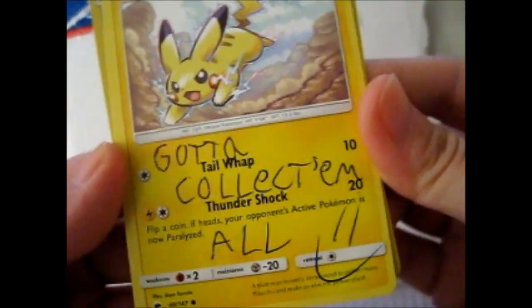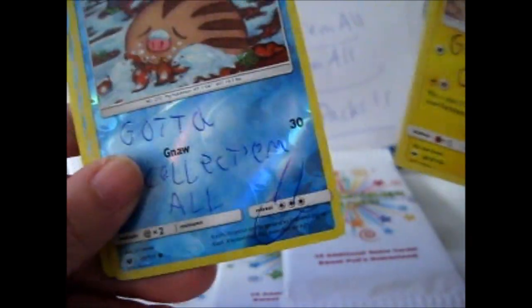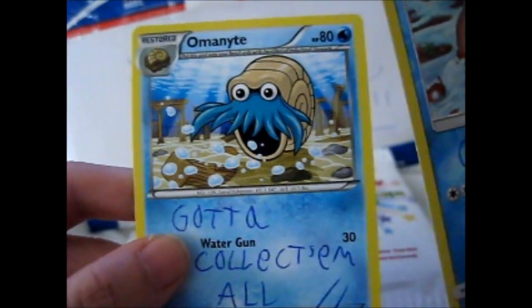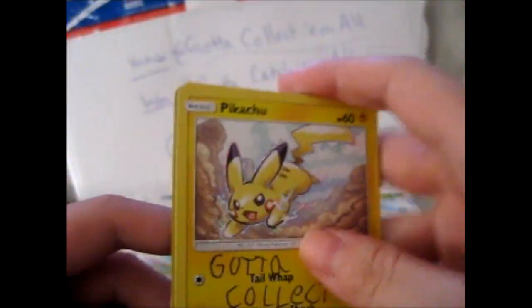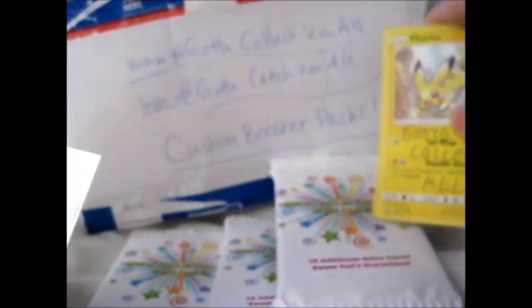So here we have a signed Pikachu — I can put that in my scrapbook — a signed Swinub, and a signed Almanite. That's nice. I'll either stick them side by side in my scrapbook, or stick them next to this.